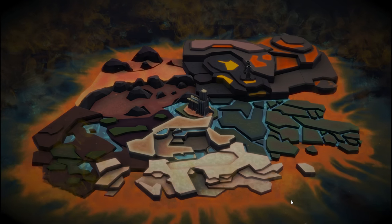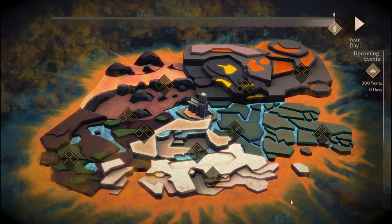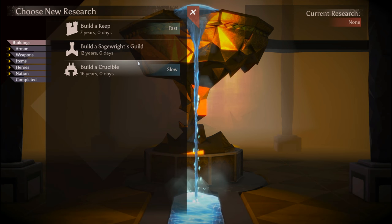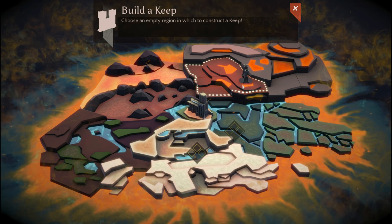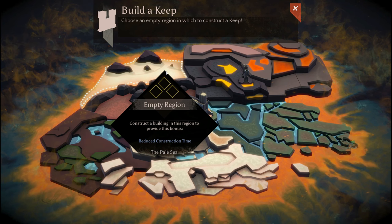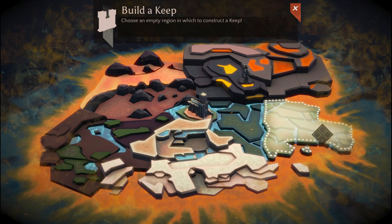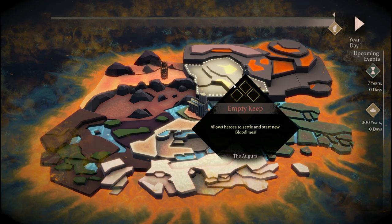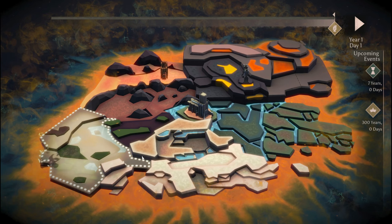Hey Traco, how's it going? So we are at the start of a 300 year timeline. Let's have a look at our research - it's going to tell us to do a bunch of things. First thing we're going to do is build ourselves a second keep here, because we want reduced construction time. Everything else at the edge is pretty nice, but reduced construction time sounds great. I want to keep all three of my starting families if I can, so we'll go keep, keep, keep for everything else.